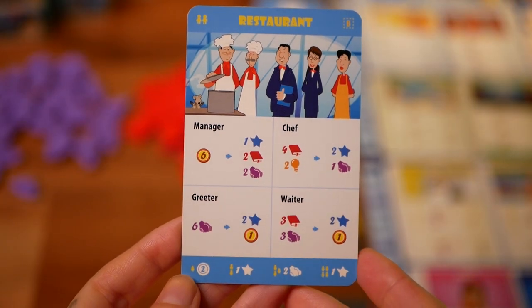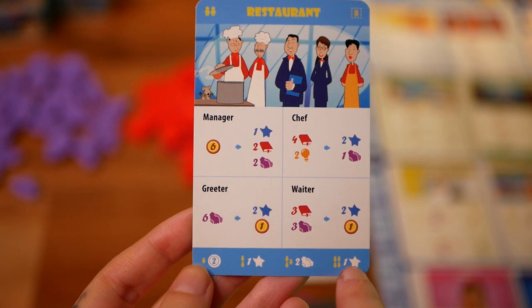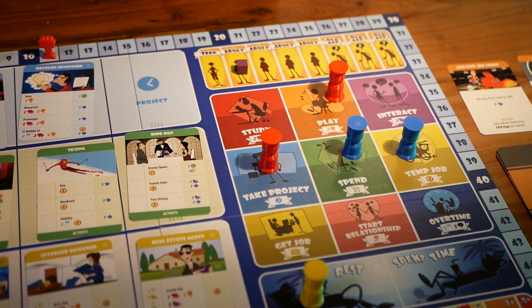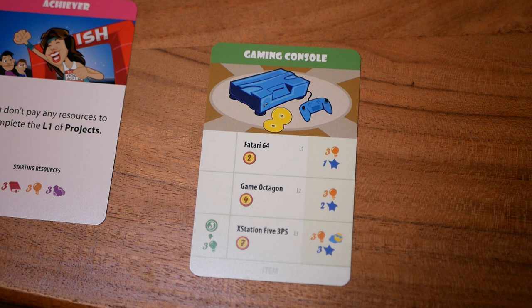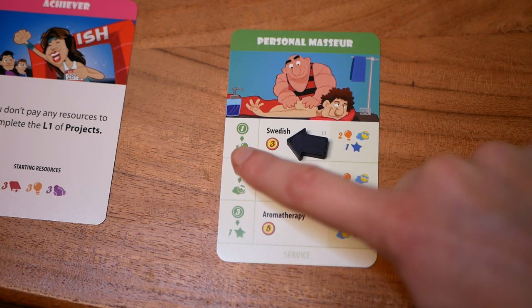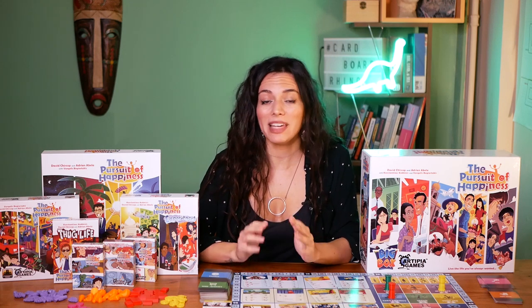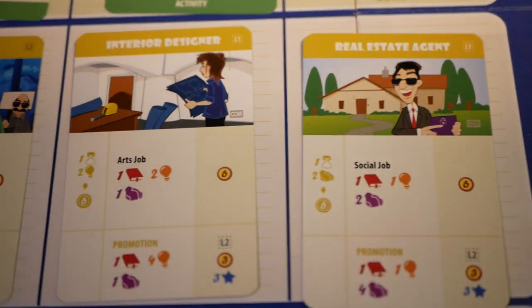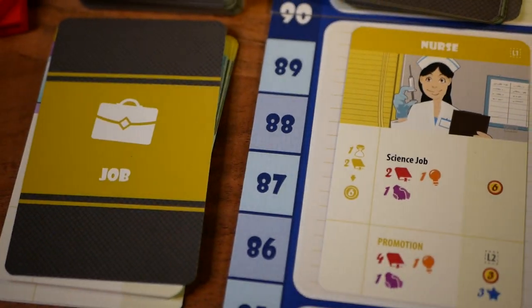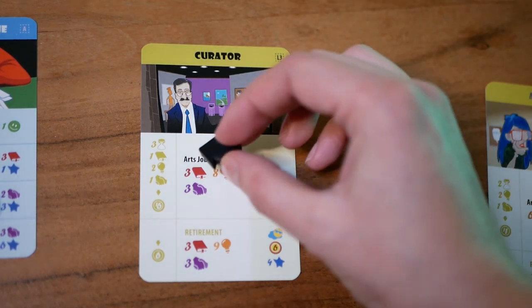There are also group projects that more players can participate in, that give additional rewards depending on the number of players on the project. You can also spend your money to buy stuff or pay for activities, and choose directly the level you want from it and get the reward. The items as well have an upkeep cost to pay at the beginning of a round, if you want to keep getting a reward from it. When your character is an adult, they can also get a job to earn more money. You do the get job action and choose one of the available jobs. You may also get a promotion on it later on, and take the next level of the same type of job, like social or science, and so on.